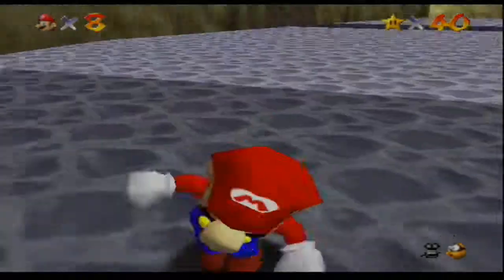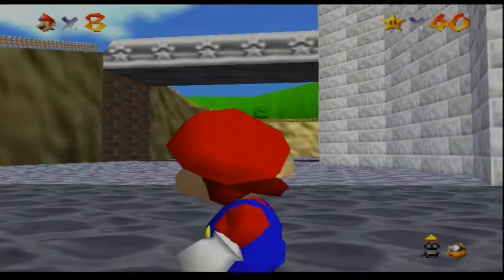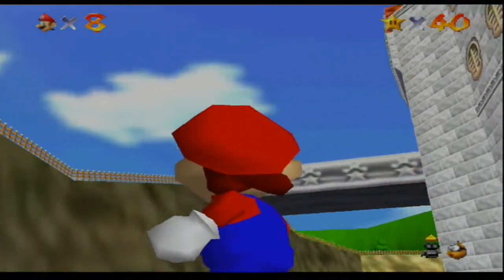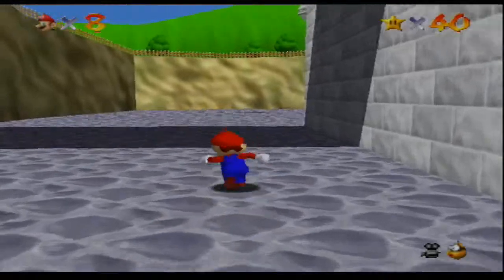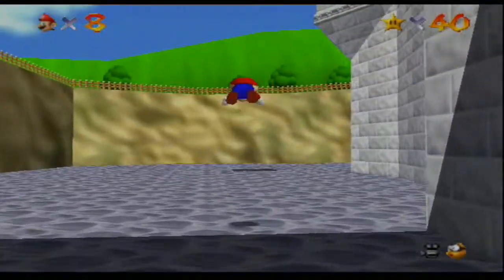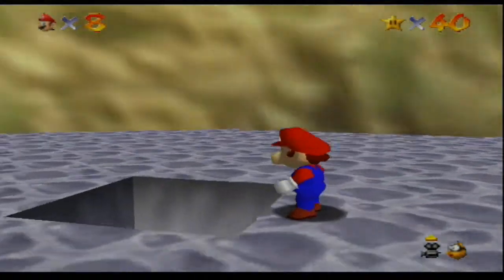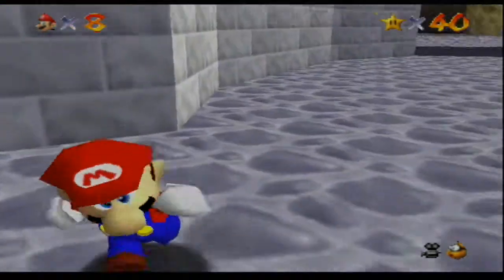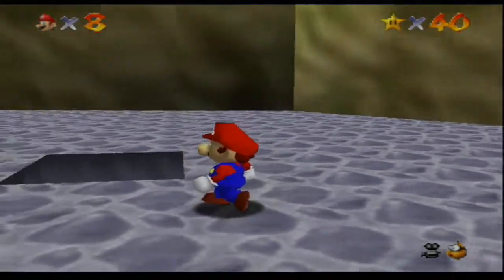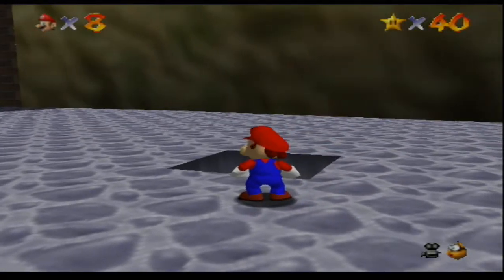This door over here actually leads to the outside of the castle. We are right under that bridge where we first entered and Lakitu talked to us — that's where it is. If we come over here and find this little hole, we're going to find something. But that's actually going to be for next time. Next time we're going to jump in this hole because there's another secret course in here. So I will see you guys next time.